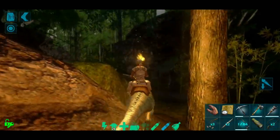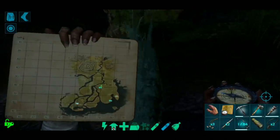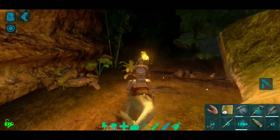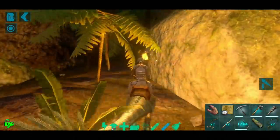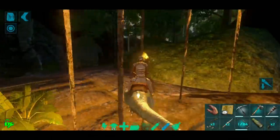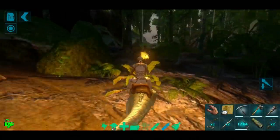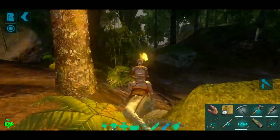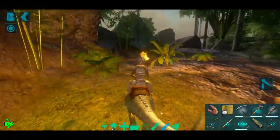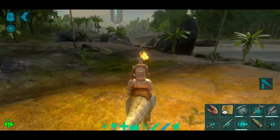Okay guys, we are back and it is just about daylight here, so I do think we're gonna go ahead and try to start the run back to green obelisk. Now it is quite a ways unfortunately and our raptor is pretty low level, but hopefully we'll get back there without too much incident. Let's go ahead and take off. First things first, we got to get out of the canyon to where we can hopefully see a little bit better. Our raptor is also a little bit slow so this could take a little bit of time.